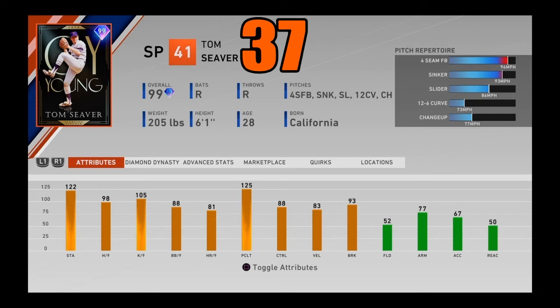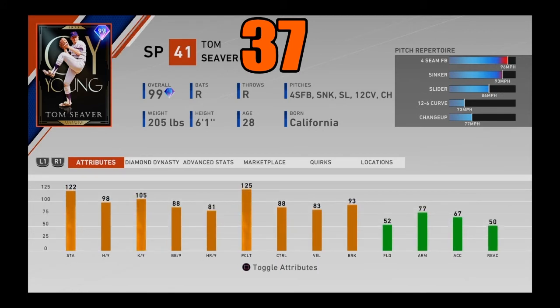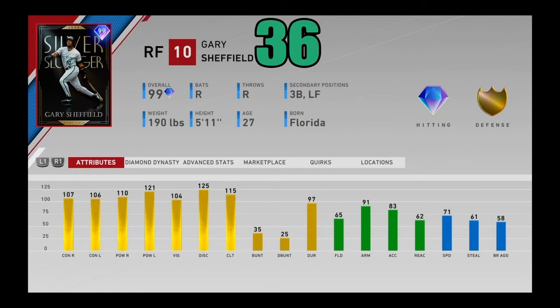At number 37, I got 99 overall Cy Young Tom Seaver from the All-Timers program. Almost maxed-out stamina, good hits and K/9, great control, good home runs per nine, with maxed-out pitching clutch. He's also got 93 break and 83 velo. There's a four-seamer, sinker, slider, 12-6 curveball, and changeup — a really good pitch mix. I personally have not liked using this card, but when I've faced him I've just struggled to hit him. Tom Seaver coming in at number 37.